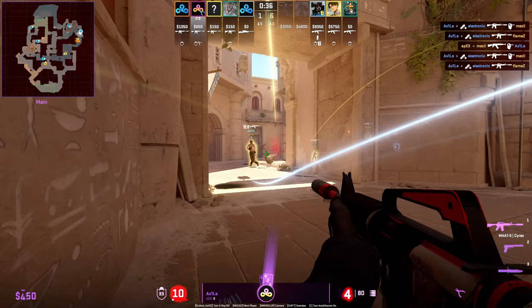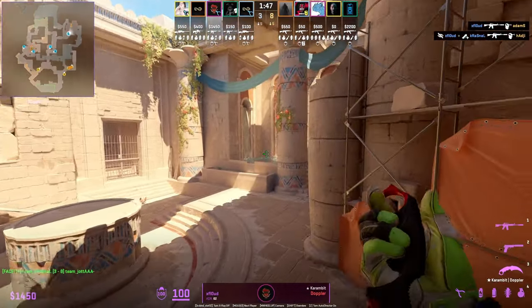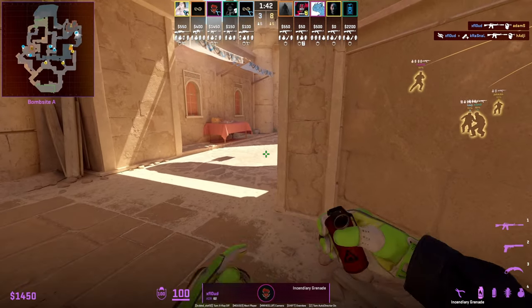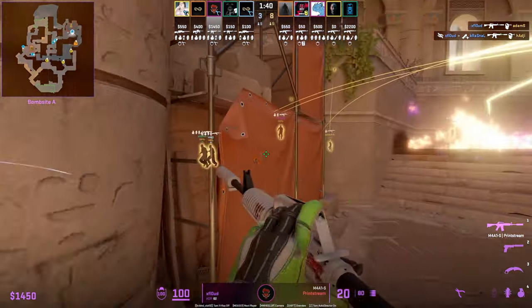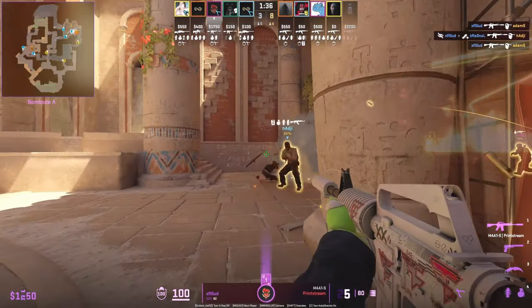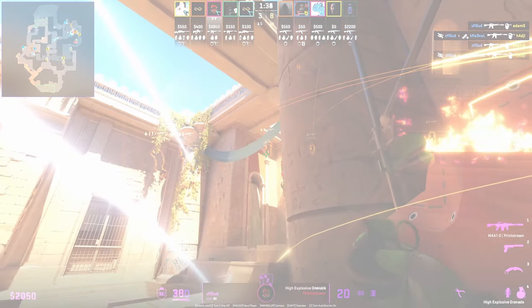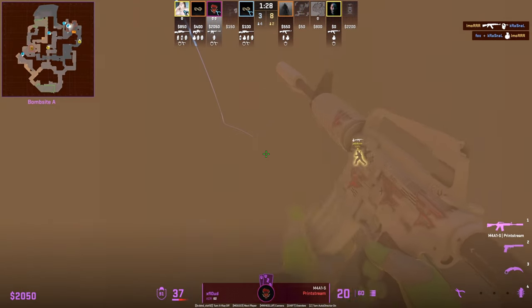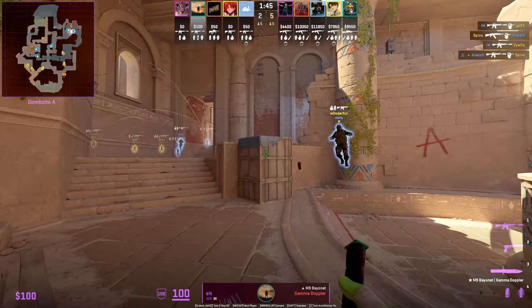A rushes are pretty rare in the pro scene — they probably happen maybe once, or not even once, a match. But if you're close towards A main at the start, you'd hear the footsteps, you can see the nades coming through, and you instantly want to throw your utility to counter this rush, which we see xFlow do with the smoke and molotov.